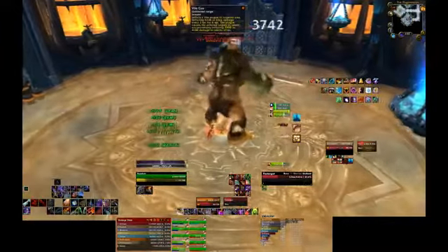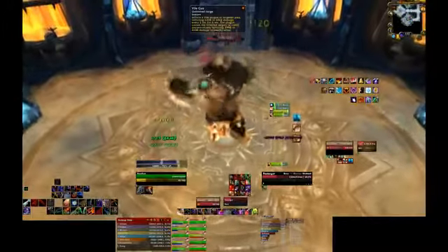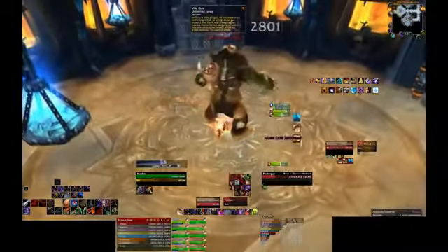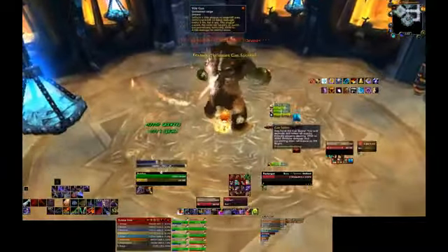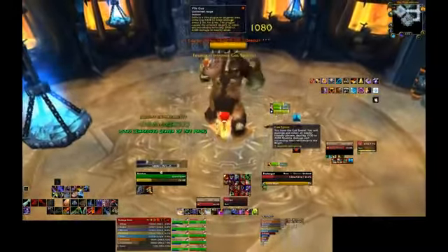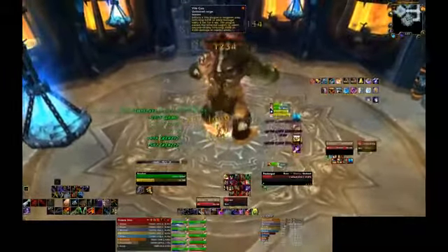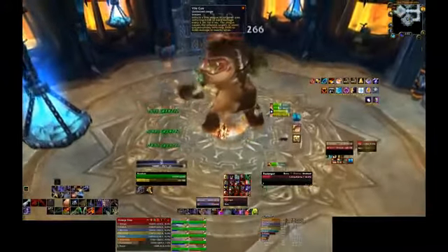Just don't forget to swap back when you do taunt back. His final ability is called Vile Gas. Vile Gas inflicts moderate shadow damage every two seconds for six seconds, and additional damage to nearby players. It will also disorient anyone hit in the initial area. Because of this, it is very important for the ranged to stay spread out. As long as you can ensure that you have enough ranged players for this to never hit a melee player, your tank healer should always be stacked with the melee.